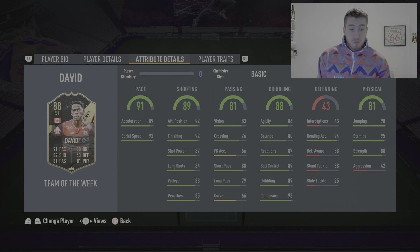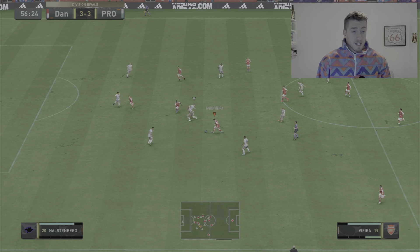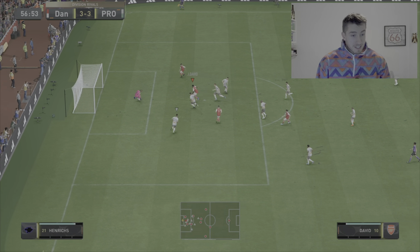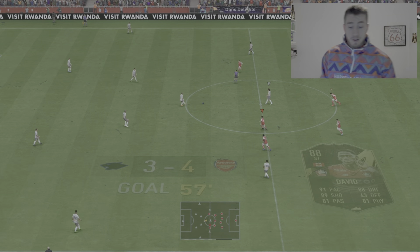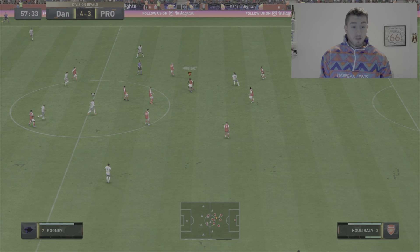We're joining here at 3-3, which is just a ridiculous scoreline. Carl Walker Peters makes a great tackle, and here is David — a through-ball from Trossard — what can we do? David goes through the legs of Van der Saar — fantastic goal! We are one nil up in this video, four-three up overall. What a game this has been.